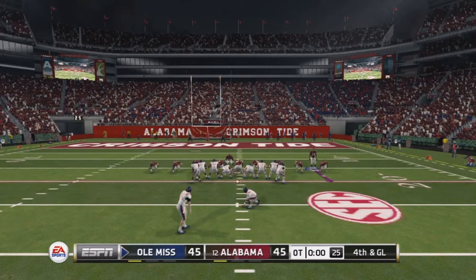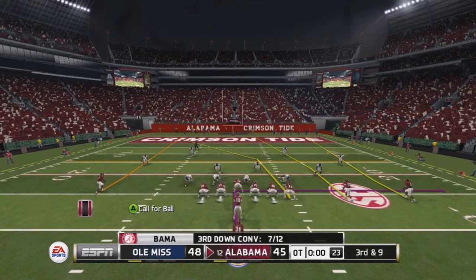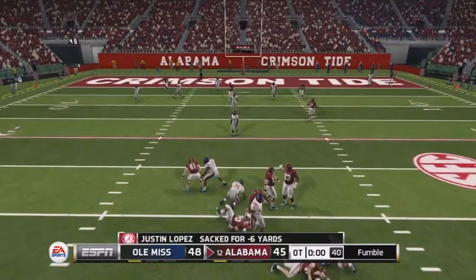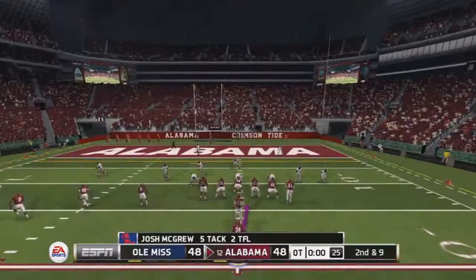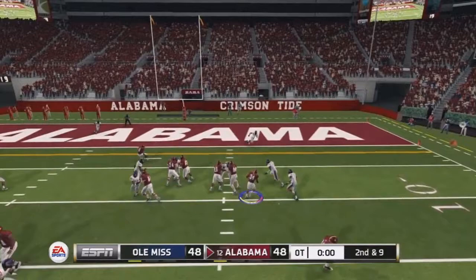In overtime, the defense stops Ole Miss to a field goal which they make, giving Ole Miss a three-point lead. Alabama needs a field goal to tie or a touchdown to win. McCarron gets sacked and fumbles but Alabama recovers, so the field goal unit goes out for a long fourth and thirteen. The kick is up and it's good — tied 48 to 48, heading into a second overtime.